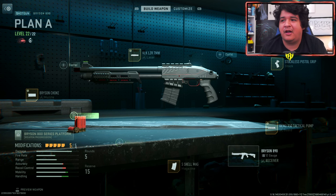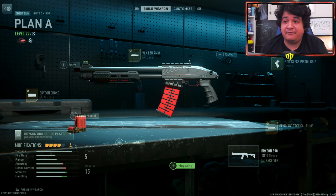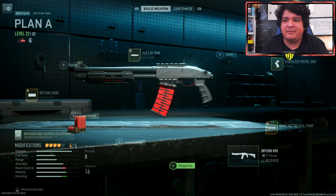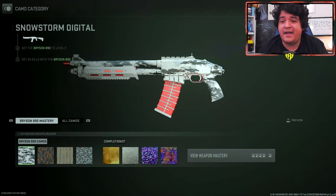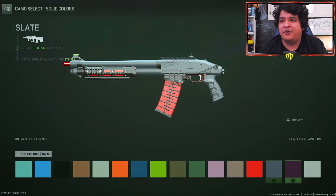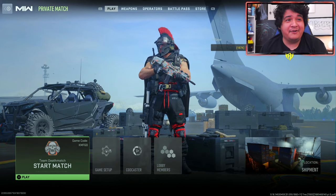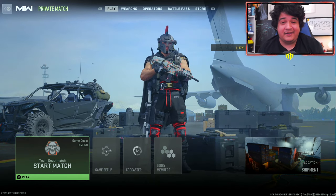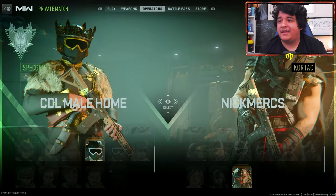Unfortunately the Bryson does lose a lot of its color with the meta attachments — a lot of the red look goes away. You could take off the five-shell mag and just run four attachments since you don't really need a fifth attachment on this gun. I like running the mag because it gives you a little bit more movement speed, ADS speed, fire speed, and this gun's reload is really quick. Or you could add a camo to give it a little bit more pizzazz.